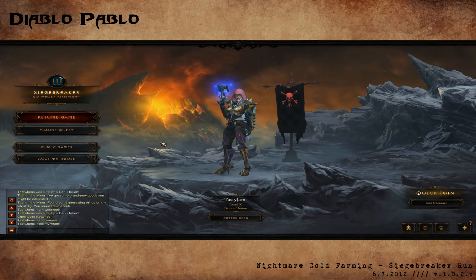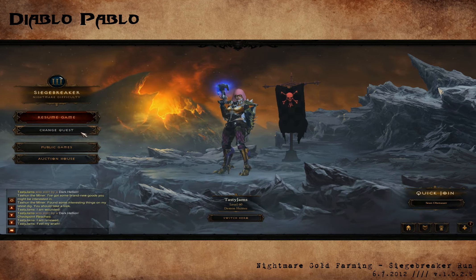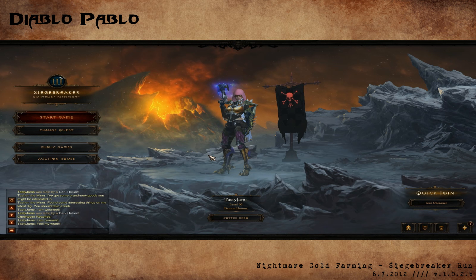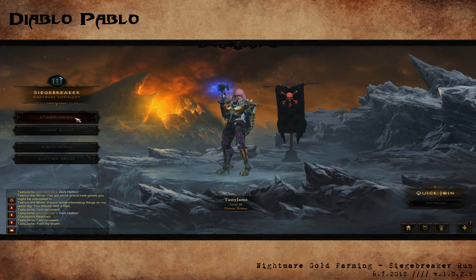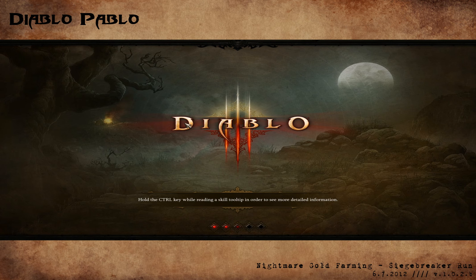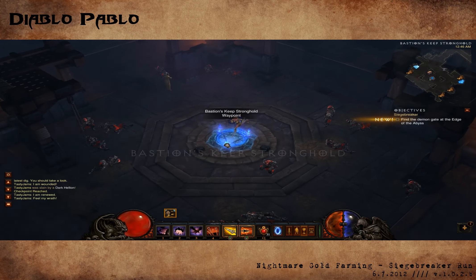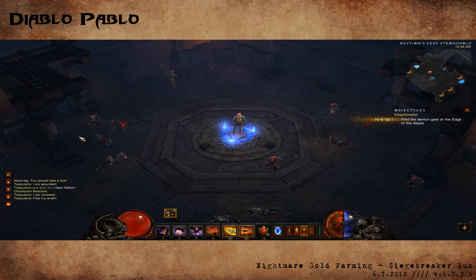Hello, this is Diablo Pablo with a quick video for you today. I'm going to show you a nightmare run for the Siege Breaker. This is a very quick way to make easy money — it's going to be Act 3 Part 6, and we just begin the quest on nightmare difficulty. You might be wondering why a level 60 like myself would want to farm such a low tier.